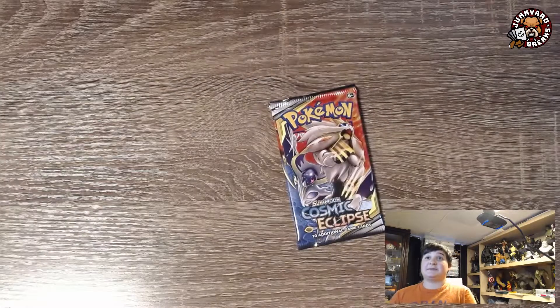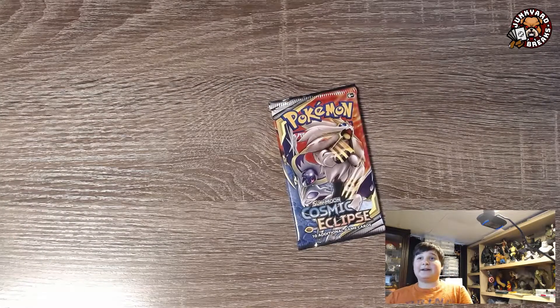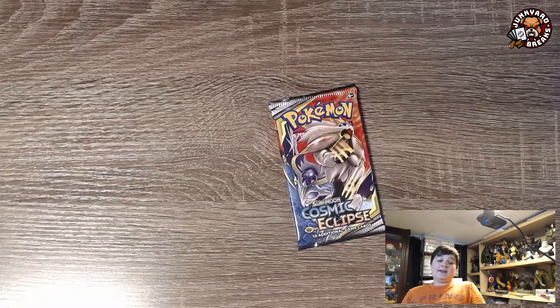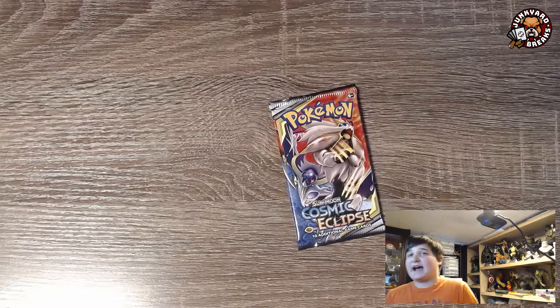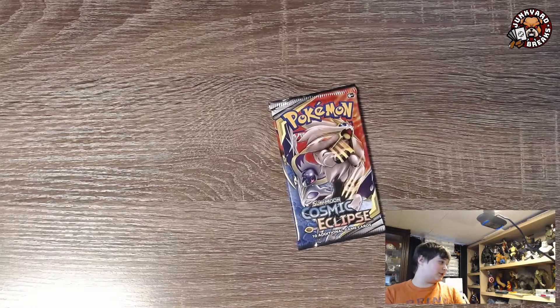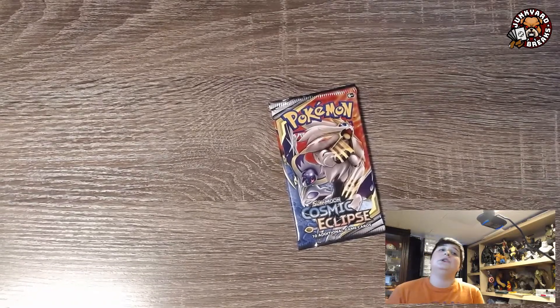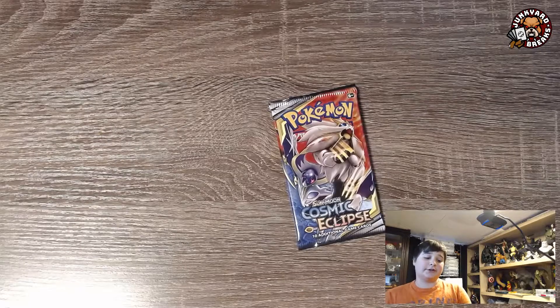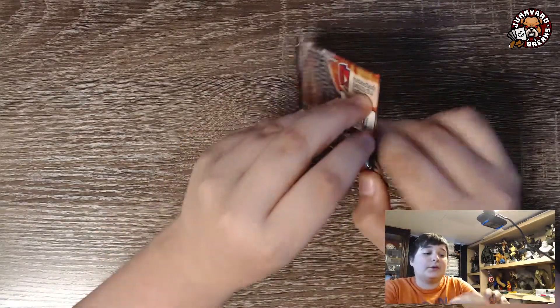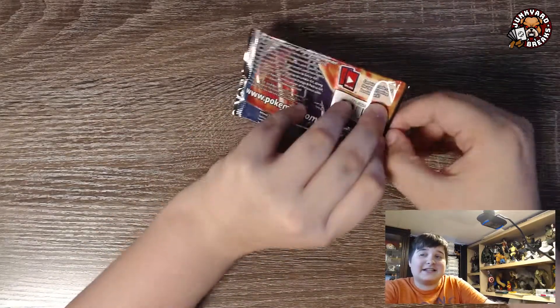So let's start with the Cosmic Eclipse. I don't actually have a tip for this episode, but what I can say is that out of these, the tag teams are really good to have. I think mostly I use the Mew and Mewtwo, and sometimes the Garchomp and Giratina — those are two really good ones. Let's just hope that if we do get a white and green pack, we are guaranteed a holo or an ultra rare.